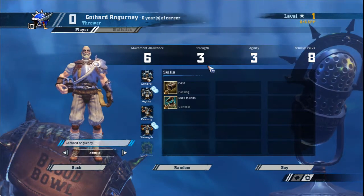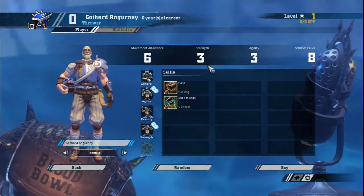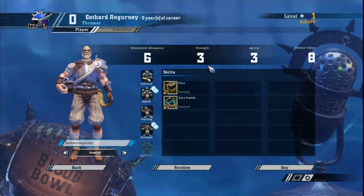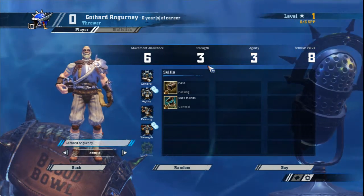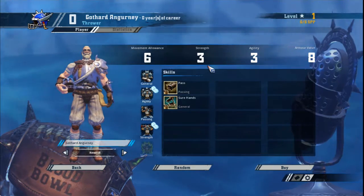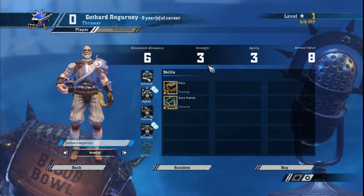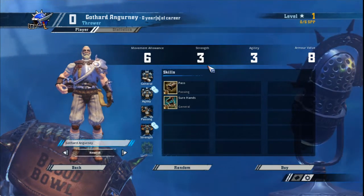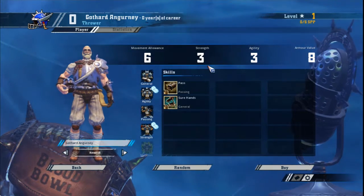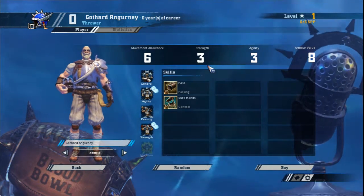On doubles for the runner, take Guard followed by Dodge. To build your quarterback, take Accurate, Safe Throw, Block, then either Kick Off Return or Hail Mary Pass. On doubles for the quarterback, take Strong Arm, followed by Guard or Dodge. With the exception of doubles, take all stat increases prioritising movement over armour. A thrower is the only time I'd say a human should take a double over a stat increase. The quarterback build is probably the only time I'd not recommend taking block as his first skill, as he'll be away from the line of scrimmage and looking to throw the ball rather than hit the opponent.